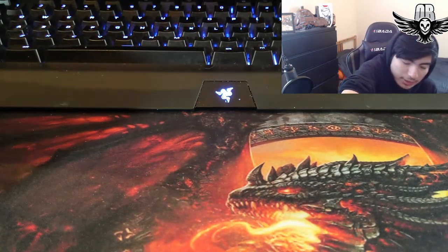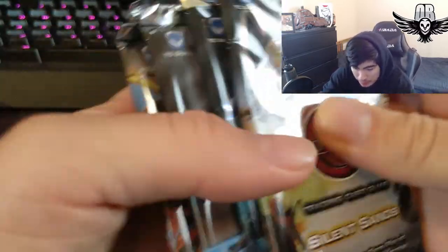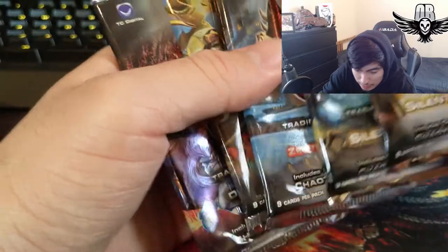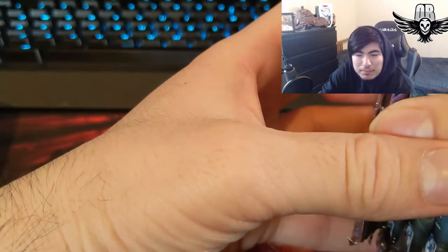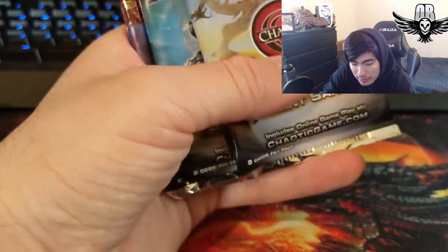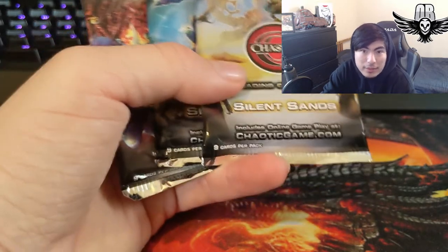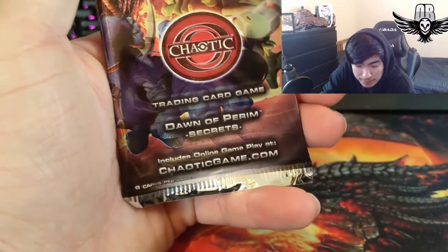Let's see what packs we got. I think we got five packs — two Silent Sands, two Zenith of the Hive, and a Dawn of Param. I'm going to go with Zenith of the Hive first because I'm not really a big fan of that set. Then I'll do Silent Sands — kind of a mini hunt for Blasphatan, because I really want to pull him. We'll open Dawn of Param Secrets last.